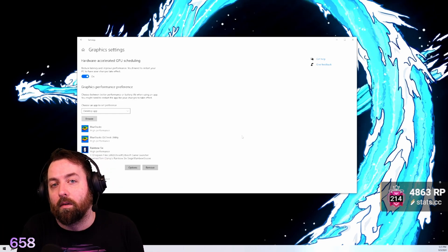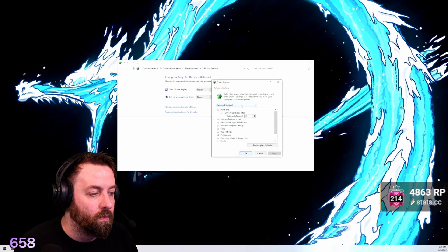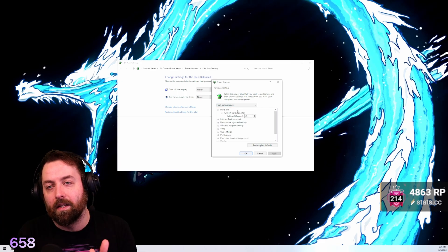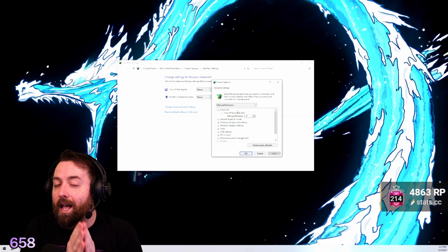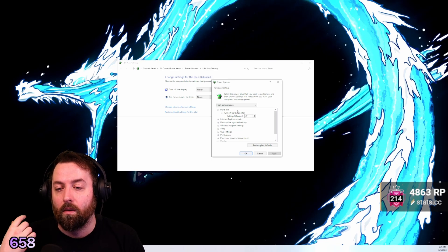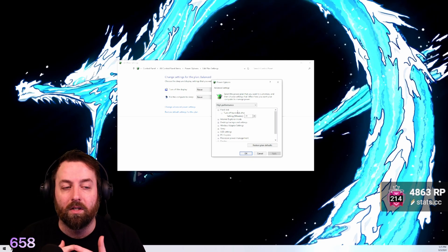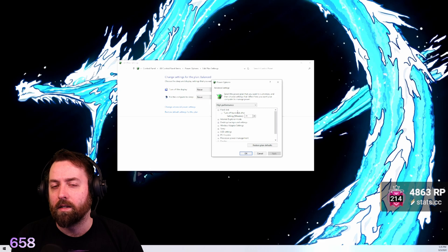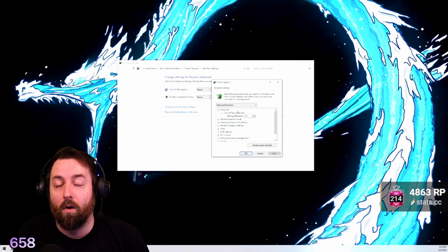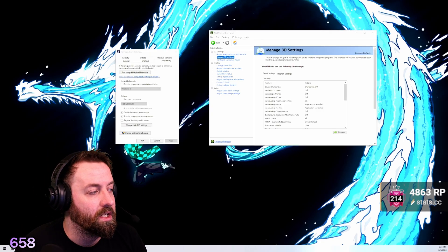Go to Graphics Settings, find Rainbow Six Siege, and set it to High Performance to get a little bit more juice so you don't drop as many frames. Then go to Power Options > Advanced Settings and change from Balanced to High Performance. Basically you're making your PC prioritize the game. You don't need more FPS than what your monitor provides — there's no point having 500 FPS if your monitor is at 144Hz.